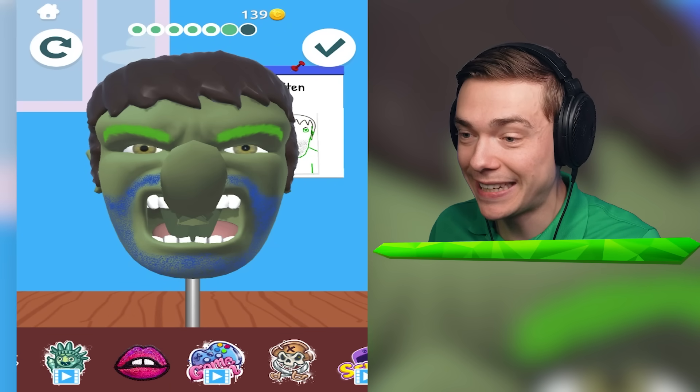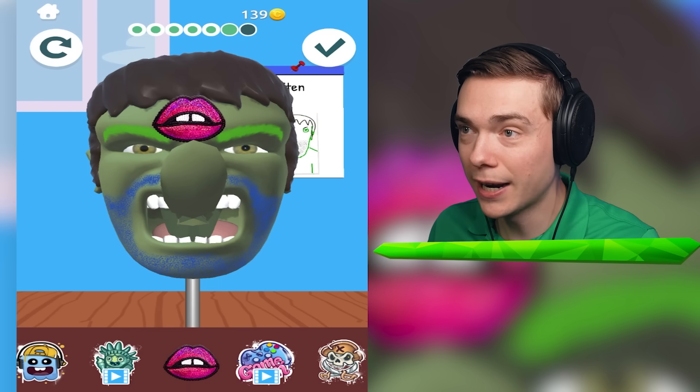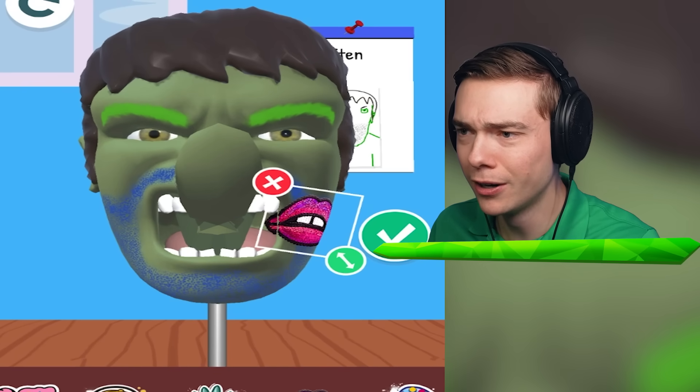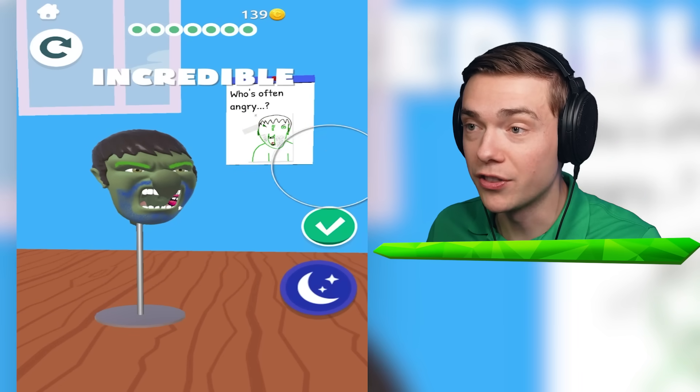Should we give him a sticker? What about a kiss? Here you go - a nice kiss on your cheek, right over there. Make it a little smaller. There you go. Wow, look at that.